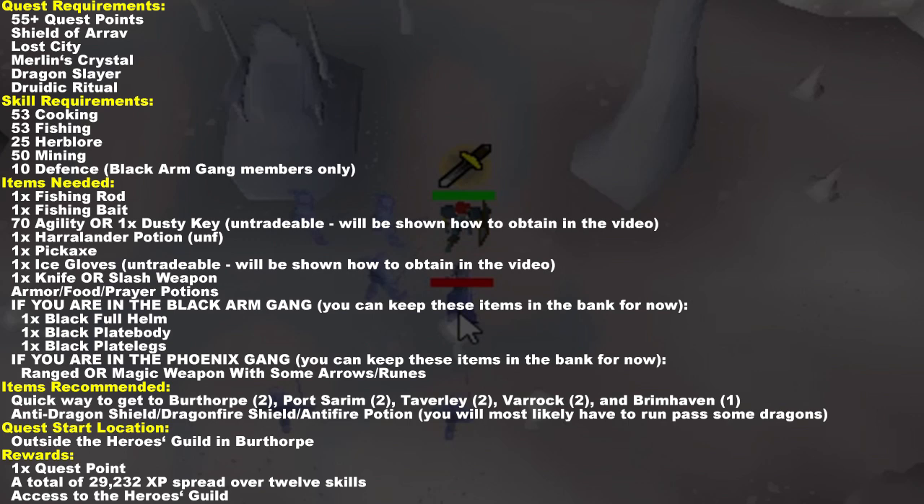What's up everyone, it's Patrick and welcome to my guide to Heroes Quest on Old School RuneScape. I do have a version of this guide for RuneScape 3 as well, link in the description. You'll need a partner for this quest, just like in Shield of Arrav, and they must be from the opposing gang. If you're in the Black Arm Gang you need a Phoenix Gang partner and vice versa. You can use the clan chat 'OSRS SOA' to find one. You can do everything up until the last part without a partner.